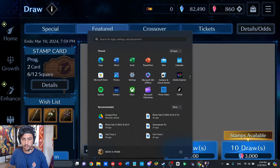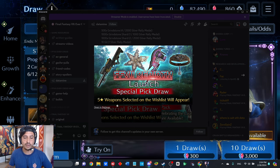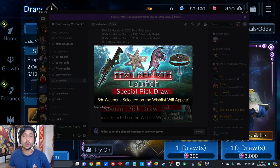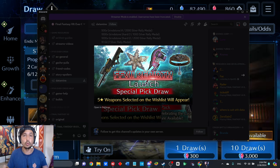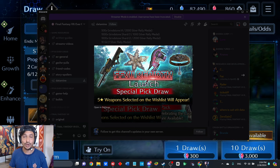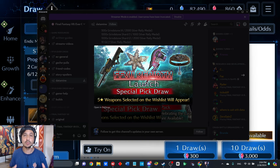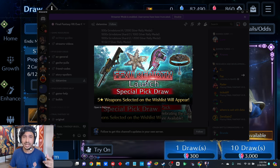Before I get into that, I'm going to jump down to the Discord where we have a 'Final Fantasy 7 Rebirth Launch Special Pick Draw' — five-star weapons selected on the wish list will appear. We've had one of these before; I think right before Christmas we got one of these banners where the only five-stars that appear are from your wish list. This can be a really helpful banner, however I will advise some caution because the six-month anniversary for Final Fantasy 7 Ever Crisis is literally right around the corner — I think we have about 10 days left.